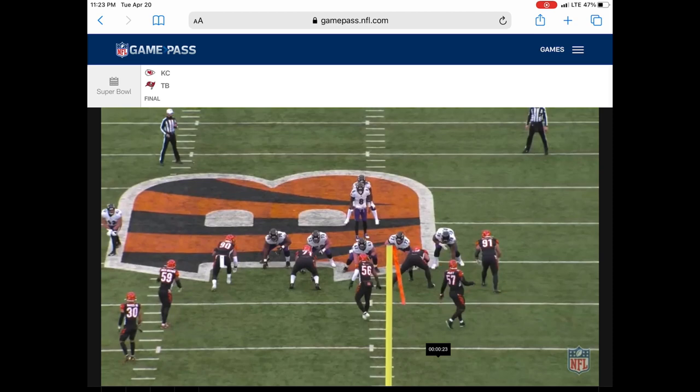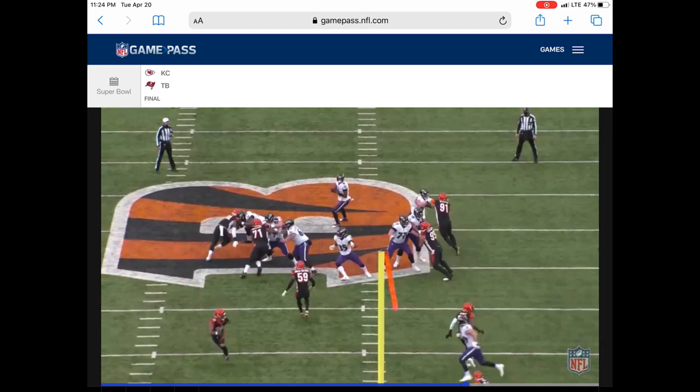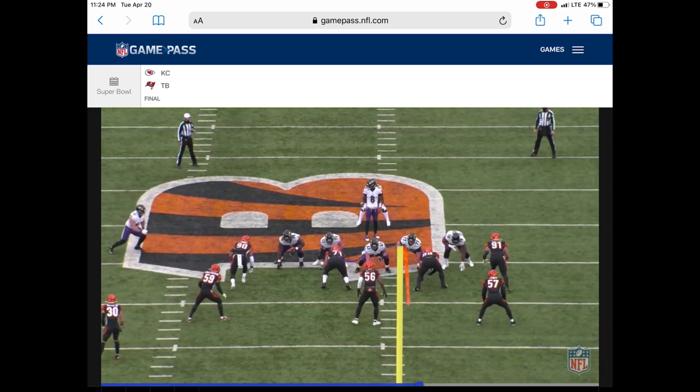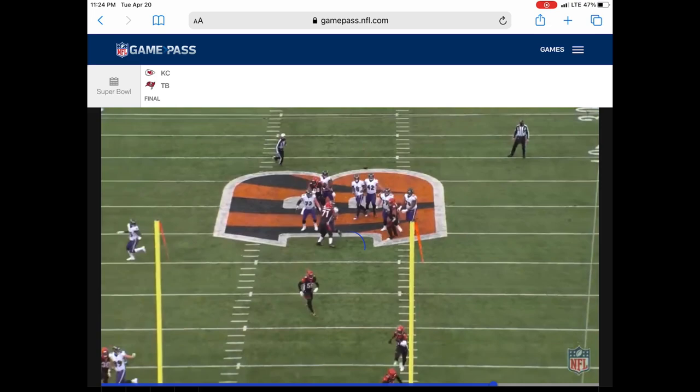Okay, next play. It'll be the right tackle, 70. I think this will be a pass pro set right here. He kind of quick sets 90 real quick, gets his hands on him real fast, leaning on him right there. He tried to spin, but Fluker held him long enough to get the ball off. I don't think Skura's in on this play — it's 63. But Fluker does a good job of anchoring down right there, putting his head down and actually just getting busy on the play. Good job.